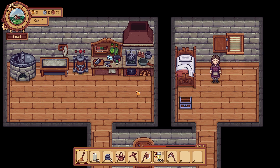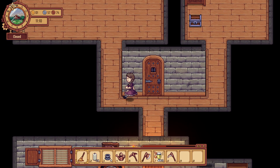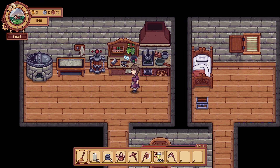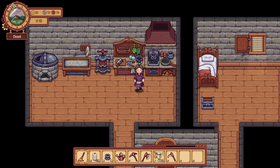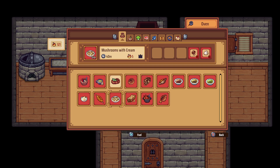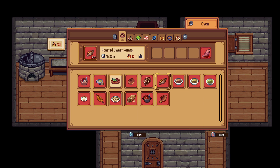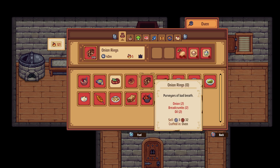Hello everyone and welcome back to Traveler's Rest, my name is Melanie P. We are now on episode 4. Last time we had a mementos day, very busy. We got a new recipe for onion rings once we lit Ryker's torch. For that we need onions, breadcrumbs, and oil.